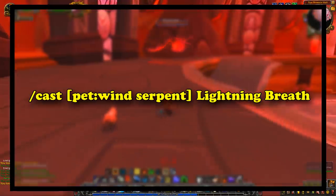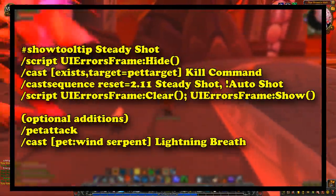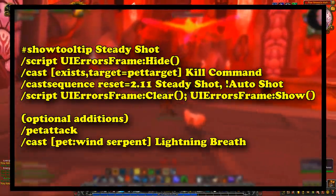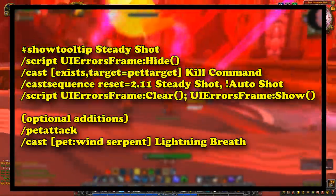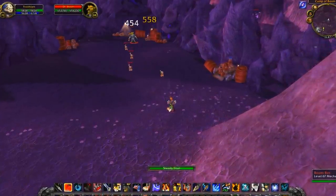And if you're using a Wind Serpent pet, you would add its lightning breath to the macro as well. So the final macro would look like this. With it, spamming the button will allow you to use Steady Shot, and then would wait just enough time for your Auto Shot to go off before starting the cast of the next Steady Shot, allowing you to perfectly weave your Steady Shots with your Auto Shots without clipping any of them.